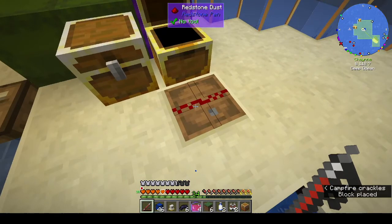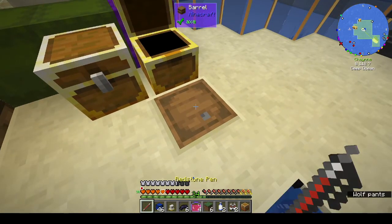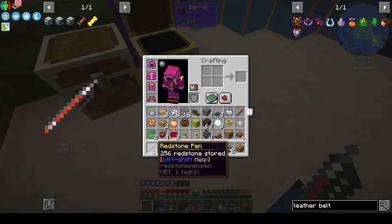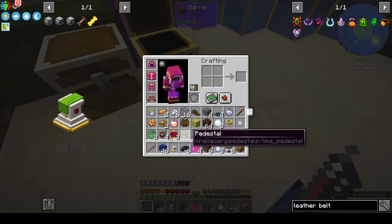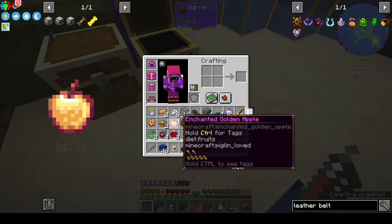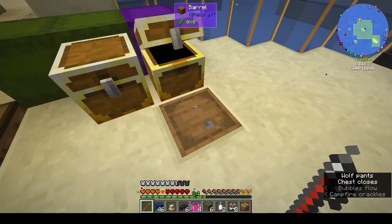Redstone pen - I wonder what mod that came from. Redstone grenade, sponge, enchanted apple. Lots of stuff! Let's put down the copper chest and put more stuff into it.